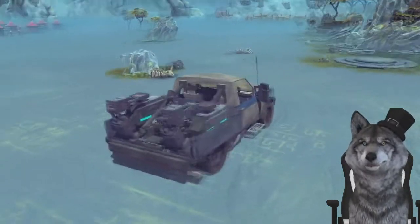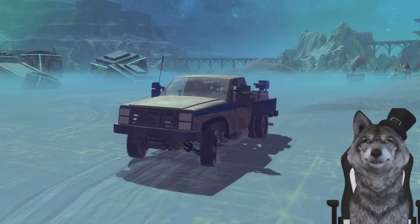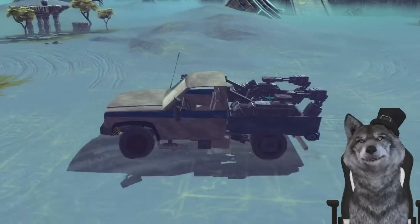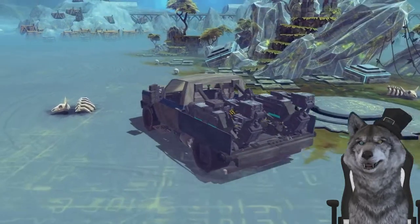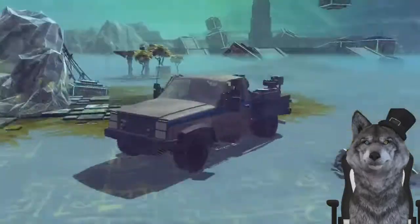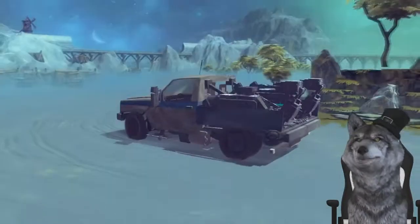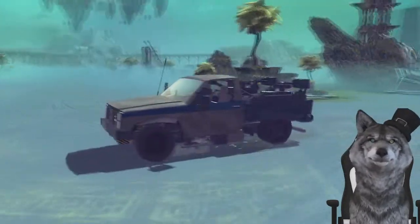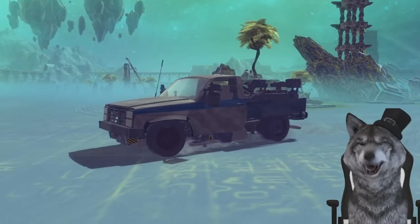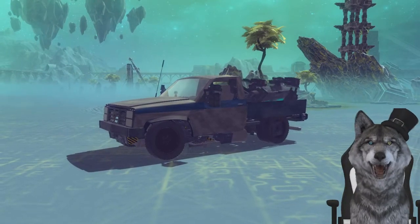Next up we have the Transforming Flying Truck — that's a mouthful. Look at all this stuff going on back here! We can drive it with T, F, G, and H. The tires are a little bit jiggly — that seems to be a common occurrence among Besiege vehicles. When you see something abnormal, just turn your head respectfully and let them be. We can also transform between truck mode and flight mode.